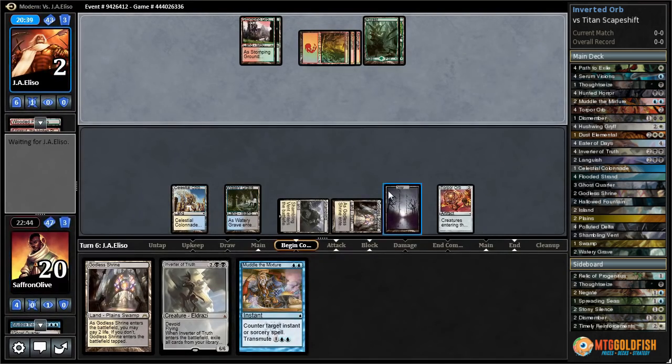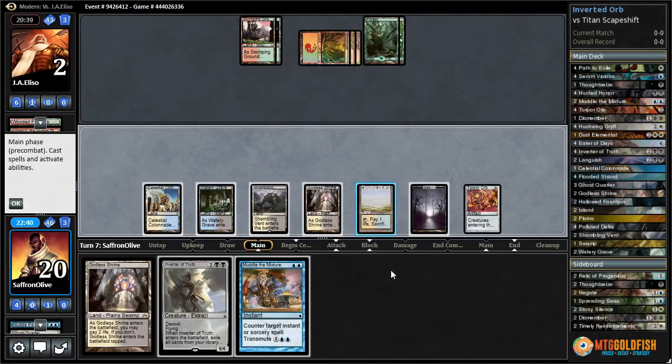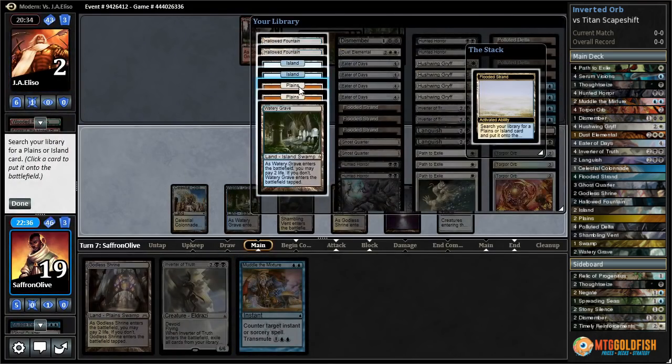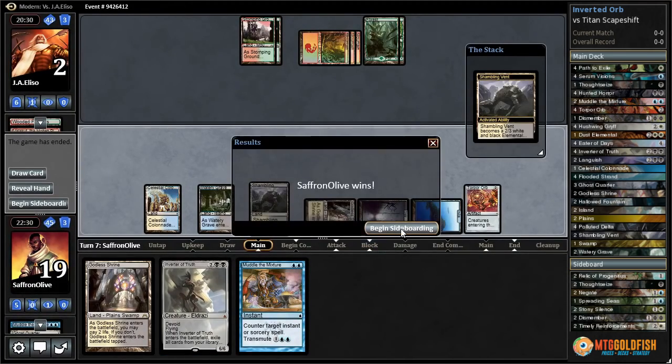They Dismember the Inverter. Well, this makes our choice easier. Crack Flooded Strand — now we can just attack with Shambling Vent and leave up Muddle, which is the safest line. Fire up the Shambling Vent and that does it — one for one.